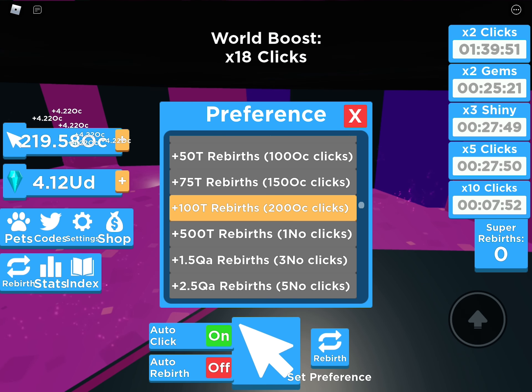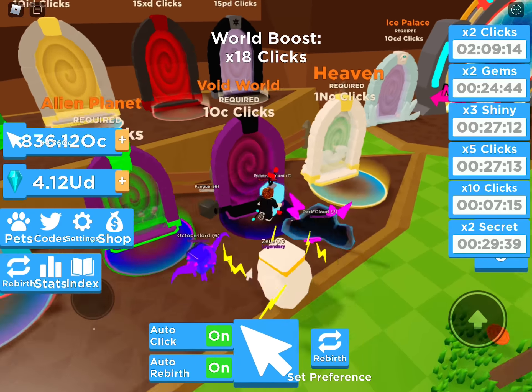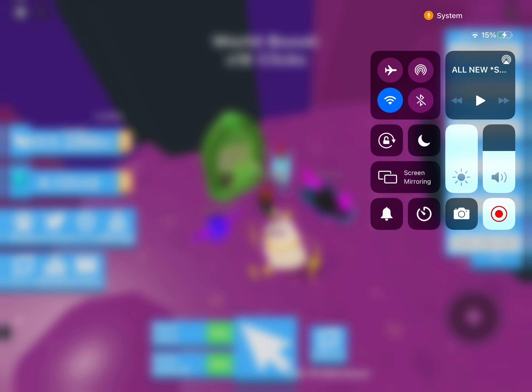We're going to see if we can find some more codes. I know there's code 'extra secret' and code 'extra clicks'. We have code 'four click' as well. Those are all the codes I'm going to use in this video because using too many is kind of cheating. One of those codes gave me secret luck on the secret pet, which is actually pretty good not gonna lie.